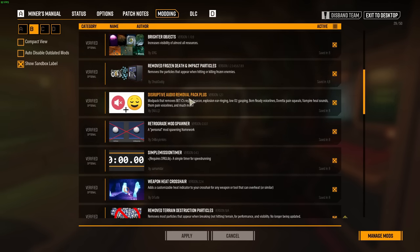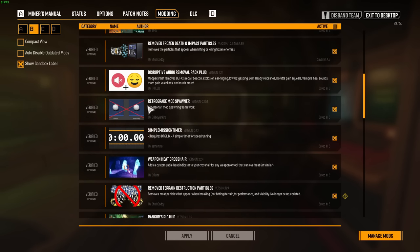General gameplay cleanliness: Disruptive Audio Removal Pack. I'm not sure exactly all of what is removed by this, but basically it removes a lot of sound bites, sound clips, and little audio things that you don't really need to hear and don't make the gameplay experience any better — they don't give you any important information. Retrograde Mod Spawner makes some of the things I use work; I don't really understand what it does personally, but it makes a lot of these mods work a lot better.